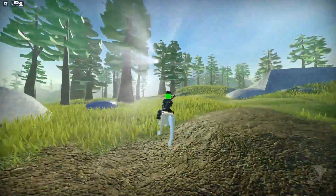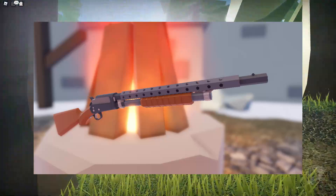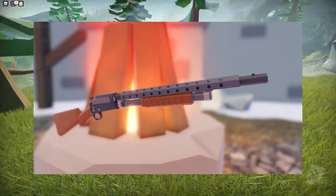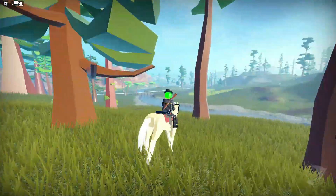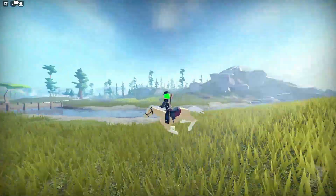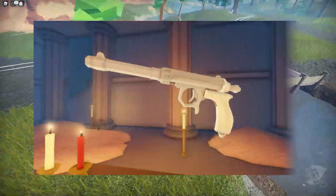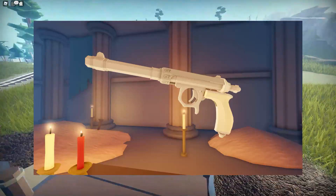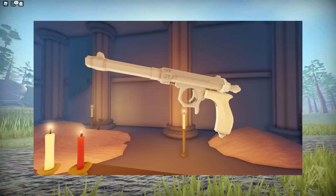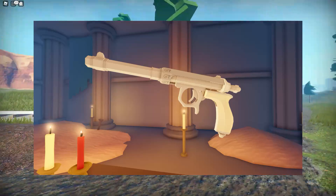Next we have another shotgun. This one looks really cool — again it's probably going to be for close to medium ranged attacks. I don't know if any of these weapons will be auction items; you'll probably be able to buy these weapons at shops so they shouldn't be too much. The final weapon is a pistol and it looks like it's also got some markings on it — probably going to be for close ranged attacks and won't do a ton of damage.